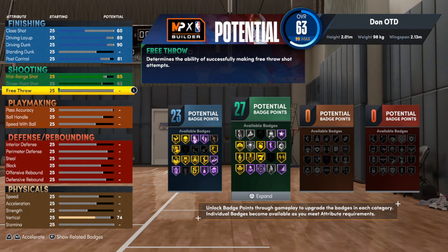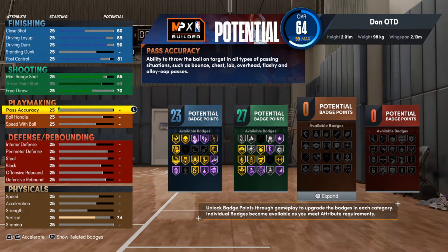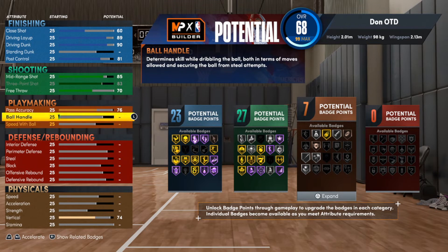For the free throw we're gonna take that up to a 70. If you want to use this build for rec, with that 70 free throw you will be good to go — ain't gonna be too much issue when you go to the line. For pass accuracy we can go up to a 76, and you do get a silver Bullet Passer. That's probably the lowest level I would tell you to have it — at least silver, because bronze is kind of tough to operate with.